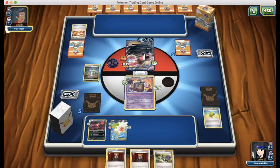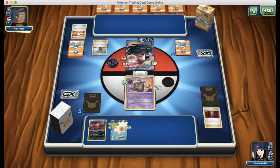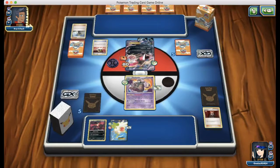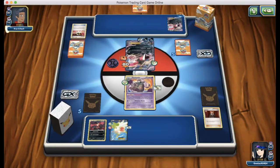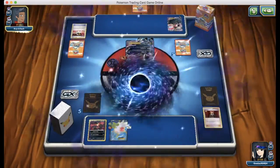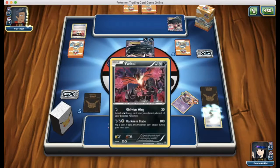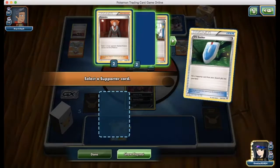He goes for the N — please N, I really need a better hand. He goes for the Delinquent — that's really bad, I'm completely stuck. I'm going to need a VS Seeker, Sycamore, or Shaymin next turn. He used his supporter for the turn, but we know he has an N in his hand. He's able to take out my Garbodor and went for a Y-Cycle to set up his Yveltal on the back. Things are still looking horrible — he has so much Yveltal set up and ready to go.